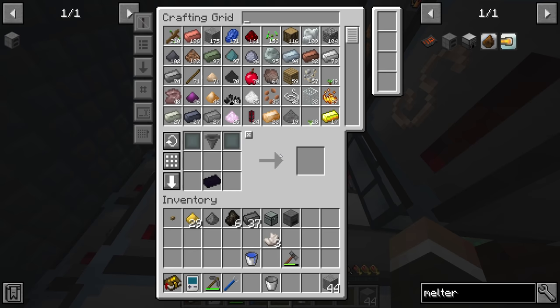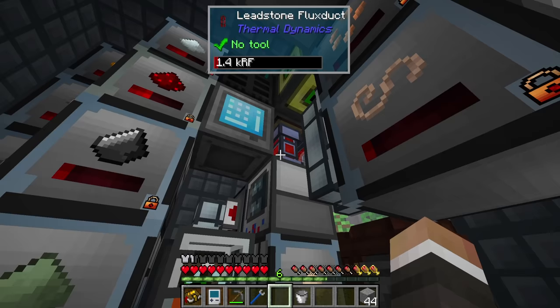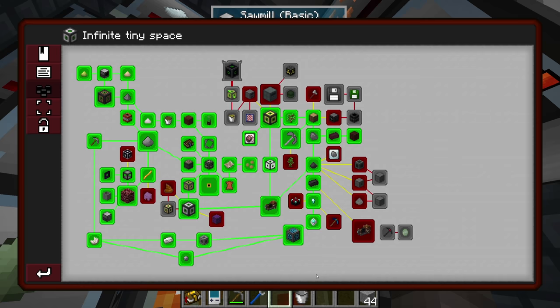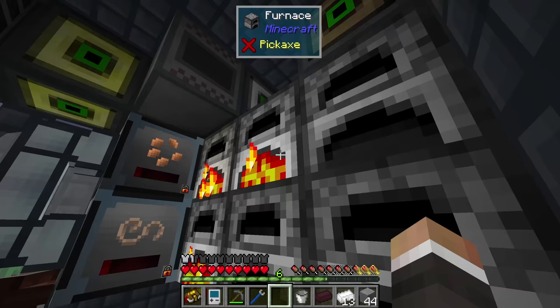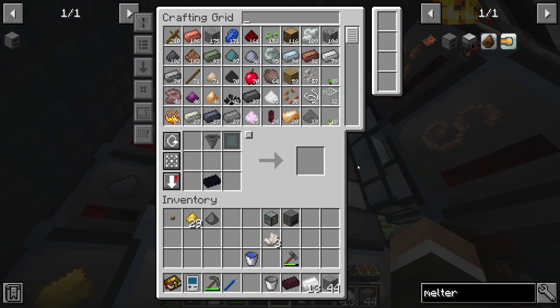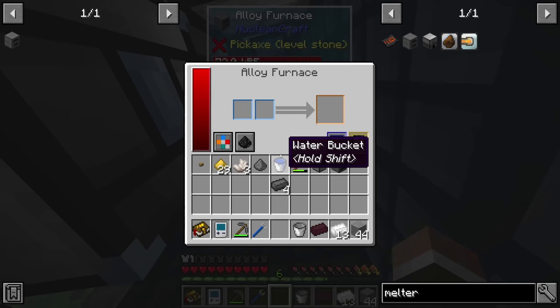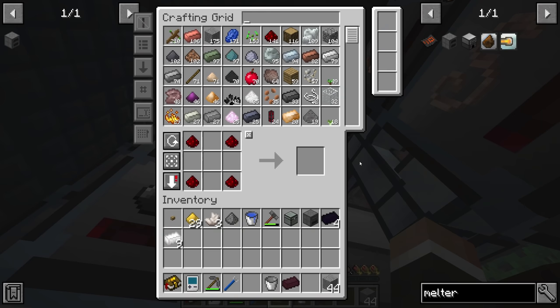We'll smelt up that last bit of netherrack quickly and that gives us all the infrastructure we need to make the next compact machine. There are a few side quests here — the melter quest is the one we're working on, and the speed upgrade quest is already done. Checking our tough alloy supply — we're close but not quite there. Ferroboron to tough alloy is a 1:2 ratio with lithium, which is nice. One more advanced plating and a machine chassis server mechanism — boom, we have the melter.